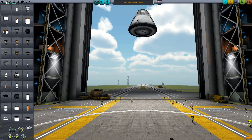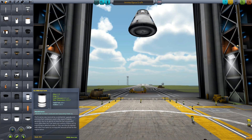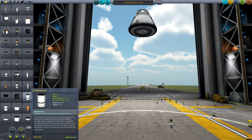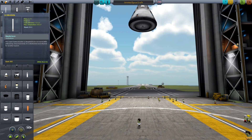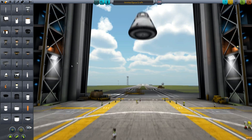First thing you gotta do is choose a capsule, and then you need some kind of fuel source with ginormous rockets on it. Some of these are just really big, and you honestly have to try to figure out how it would aerodynamically shoot through space. Some of these are like rockets — see this one's huge.